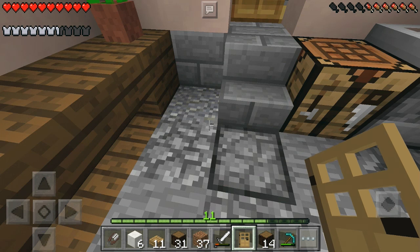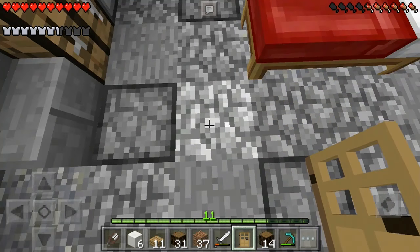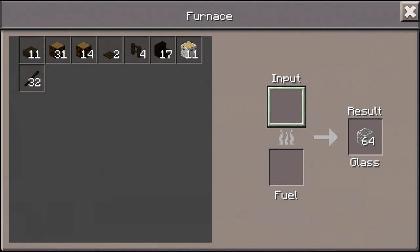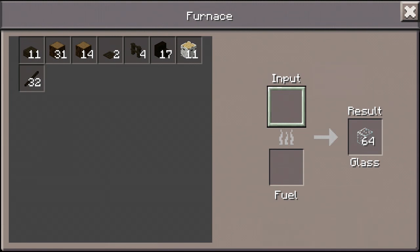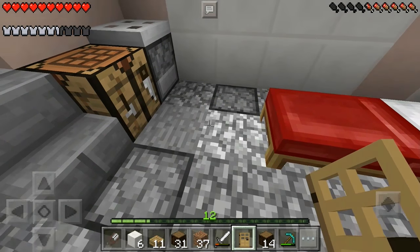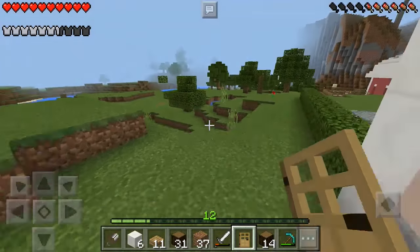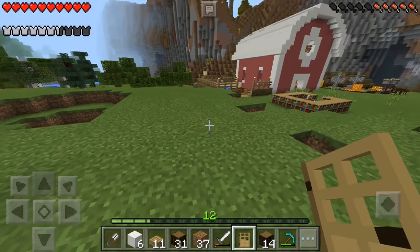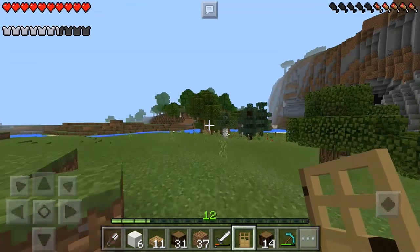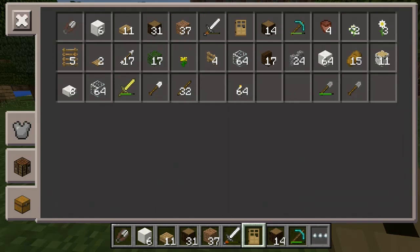Hey girls and guys, it is Sarah from Sai Let's Play and today we are playing Minecraft Pocket Edition Survival. A while ago I put all of my sand into furnaces to make some glass, and today we are going to be using that because we're going to be making a greenhouse. I thought my tree farm looked a bit too plain, and I thought a greenhouse would be nice to go along with our cute little swing, so we're going to be using some quartz today along with glass.